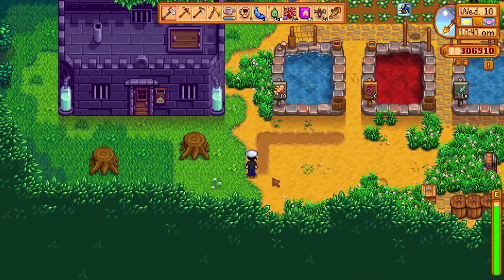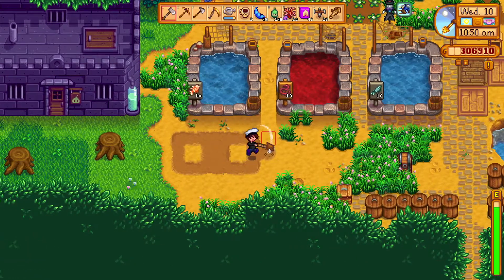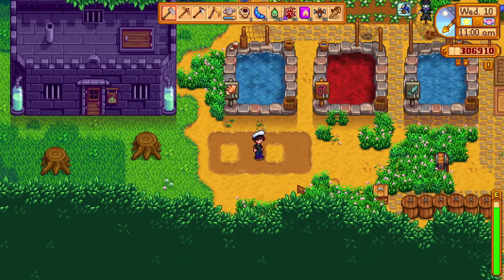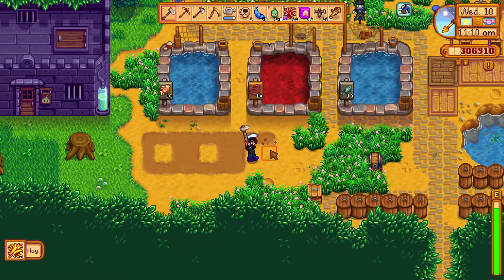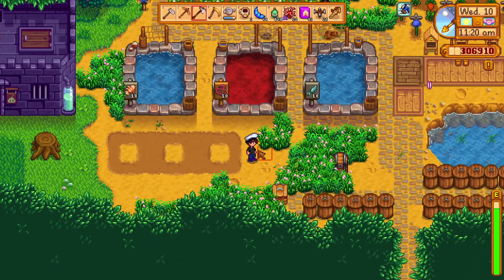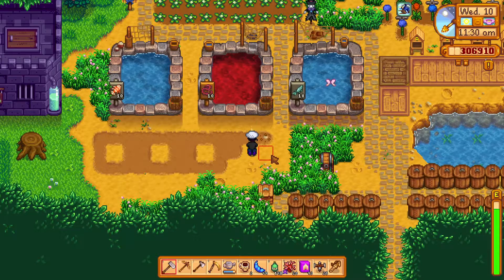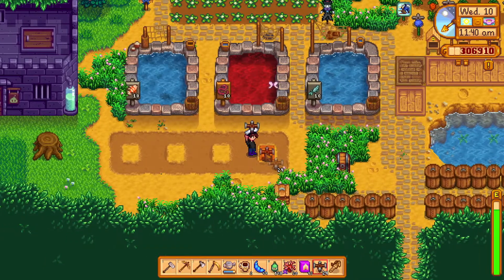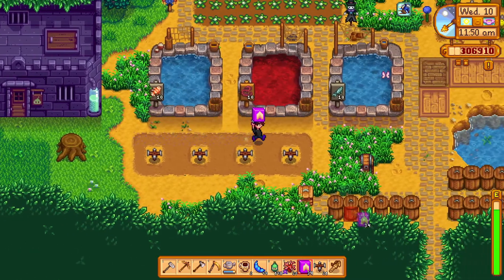We can do a row of three this way. I wonder if I can squeeze in another one - I don't really want them too close to the fish tanks. If I leave this, the grass will still spread. Maybe I'll do a fourth one - it'll be a similar layout to what I've got just under the greenhouse. I just need to remember to put a scarecrow down here or the crow's getting all the key crops.